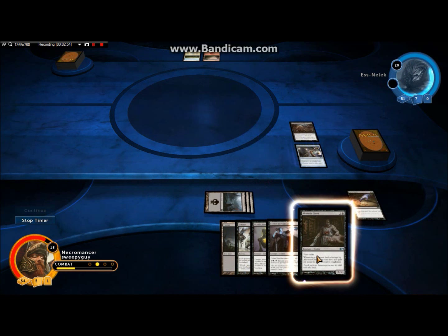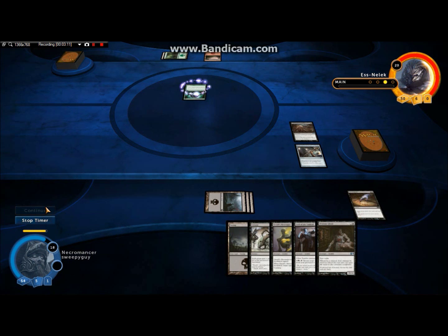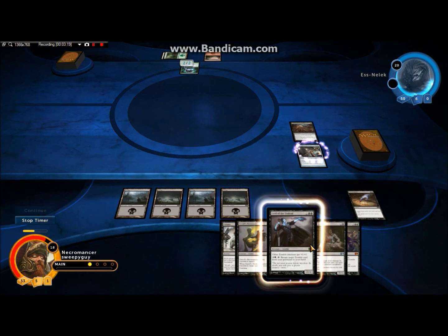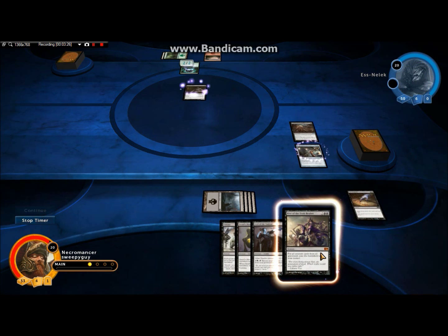Sweet, land — because I can regain that life so quickly. I'm gonna play that and then get my Staff out, because then I can start gaining life. Now every black card I play I will gain one life, which in my mono-black deck is pretty sweet. The plan is get the Abattoir Ghoul out as fast as possible, because the Abattoir Ghoul will just be boss.